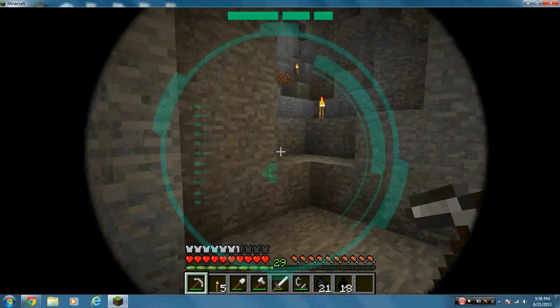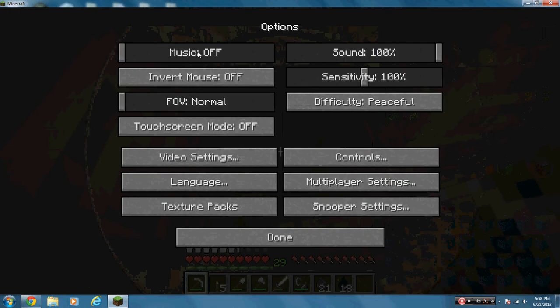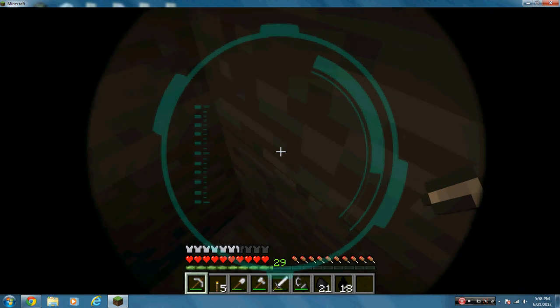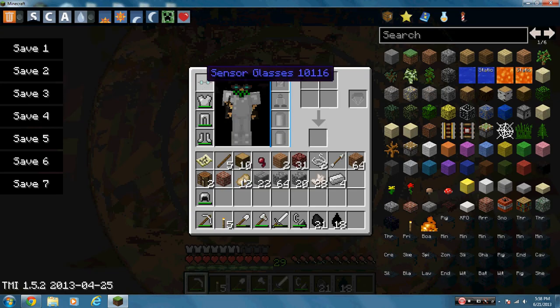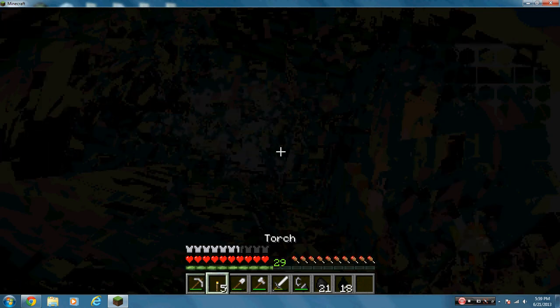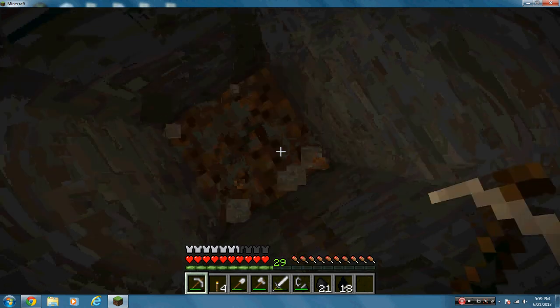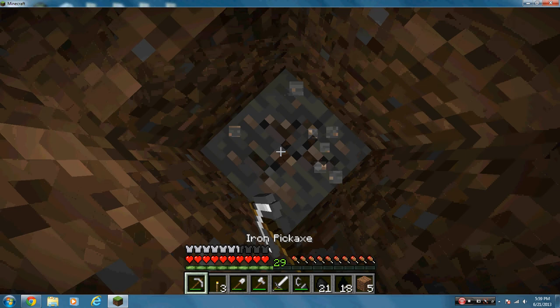I'm just going to go down to the diamond level — the best level to find diamonds, which is level 12. I press F3 to check but you can't see it because it's blocked by the glasses overlay, so I have to take them off real quick. The mod I'm using to get these glasses is called Galacticraft. I didn't find a lot of videos on how to install it, so I'm definitely going to make a video on that. It took me a really long time to figure out — I was doing it correctly but using the wrong type of Forge.